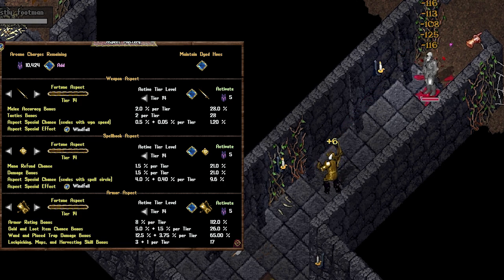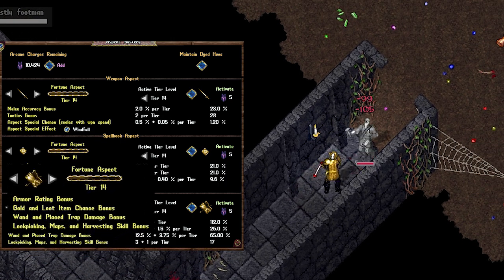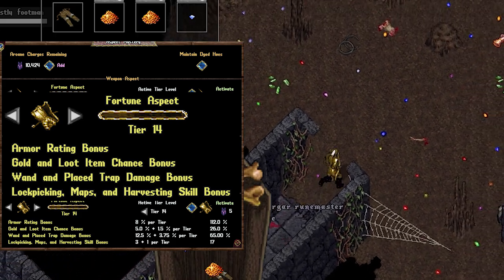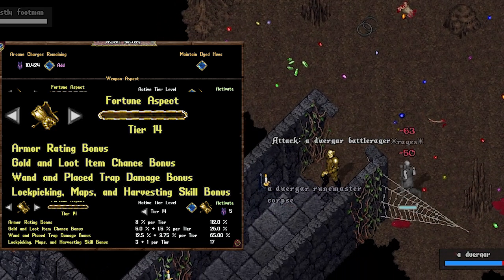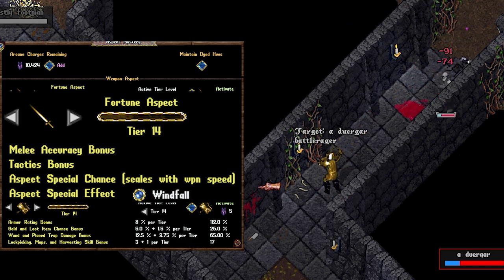Fortune Aspect is the money making aspect. It really excels in crowded dungeons where you won't constantly be killing, because it increases the gold and loot item chances. It's also really popular for treasure mappers due to its wand and place trap damage bonus, as well as its lockpicking, maps, and harvesting skill bonus. The weapon proc Windfall is a 6-tile AoE damage ability that also increases creatures' gold loot by 10% and increases by 1% as you gain in levels.